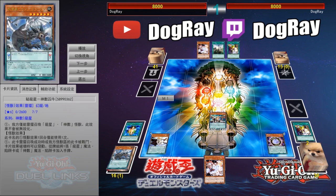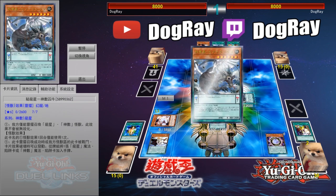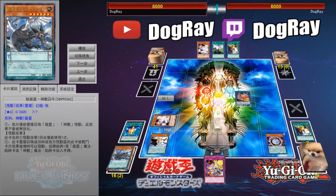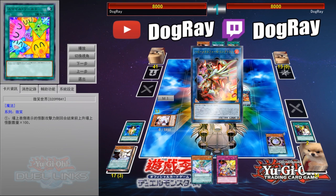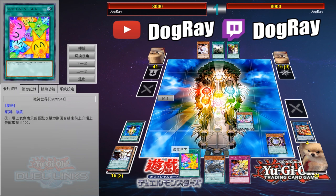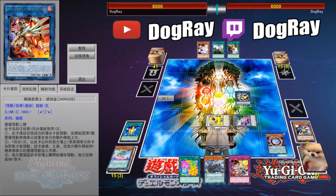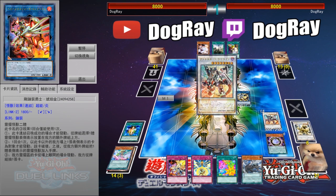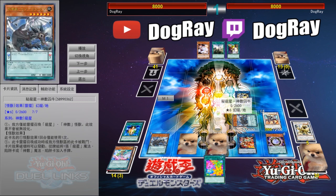I'm going to send Frexy, go ahead and pendulum summon out the tuner and also the Frexy. You're going to search for Divine Strike, link into Electromite, use the effect to send Wendy to the extra deck, pop one of the scales, add back Wendy, add back Zephra Niu, and link the two away into Needle Fiber. The rest is pretty much the same — you go for Denlone, Nine Pillars, and you end up with the Savage Dragon. So: 1 negate, 2 negates, 3 negates, and Needle Fiber.